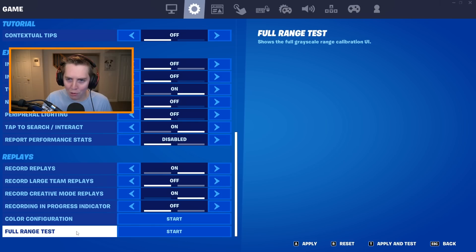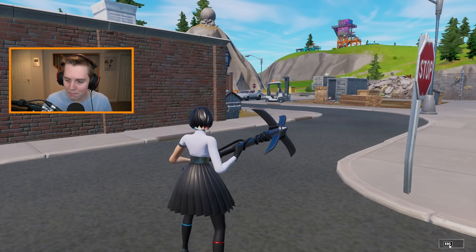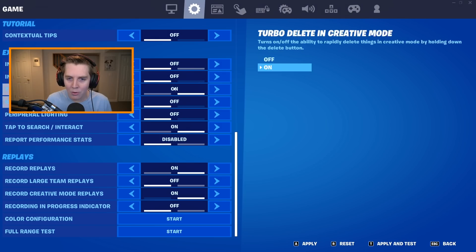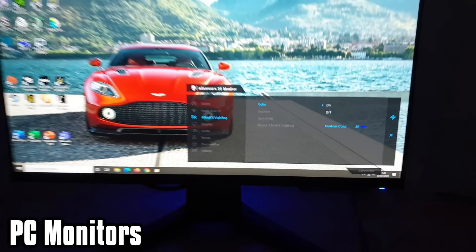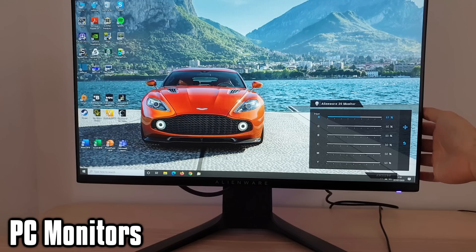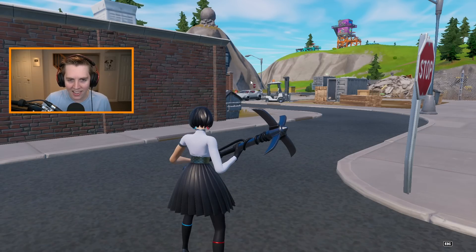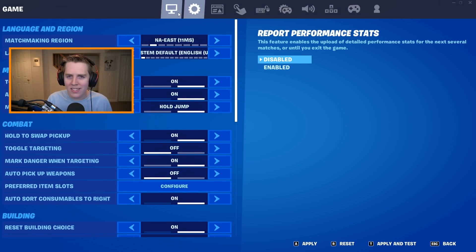Full Range Test is the Full Grayscale Range Calibration — it does the same kind of thing. It seems kind of useless, but if you know what you're doing and you can go on your monitor and actually change the settings — like on an Alienware monitor — most monitors have buttons where you can change brightness, darkness, and different colors. Essentially, all the configurations do is make it easy to see what the game is going to look like depending on the color configuration.